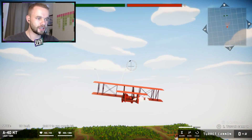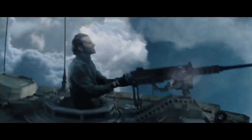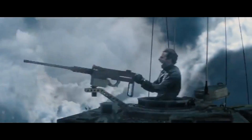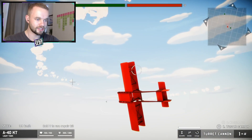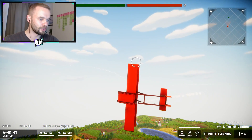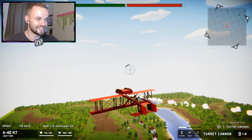Okay, here we go. I somehow need to actually kill both of these jet fighters — it's not going to be easy. Wait, this is somehow actually working! Somehow this is actually keeping me afloat, but this thing's got a turning circle of about three maps, so I don't know how easily I'm going to be able to kill these guys.